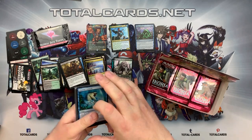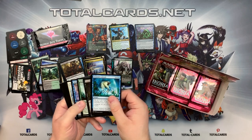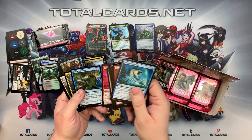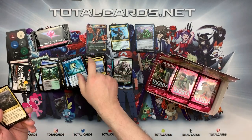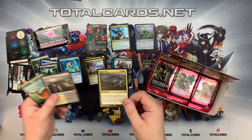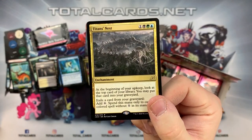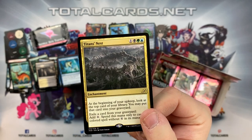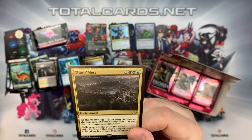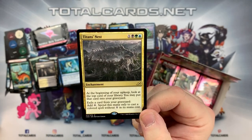If you're not subscribed to TotalCards, please do so, and like us on our social media - it keeps you in touch with any restocks or singles we put on the website. You can also get these from our catalog. So we've got Titan's Rest, which is a one-mana Soul's Eye enchantment. At the beginning of your upkeep, look at the top card of your library - you may put that card into your graveyard. For each exiled card in your graveyard, you can spend mana to cast a colored spell with converted mana cost X. Very interesting.